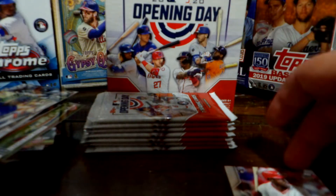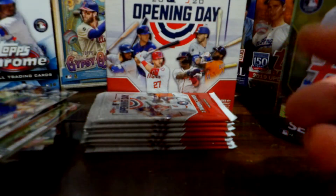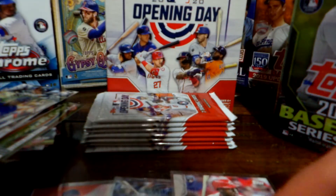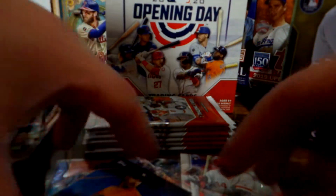After we open the Opening Day box, we're going to open this tin. The tins are definitely worth the money — they're $15 at Walmart and Target. I have quite a few of these already, which is pretty awesome. Next pack: there's an Ohtani — very good player. Sean Murphy, Orlando Arcia, Matt Chapman — he's on the A's — and another sticker of Justin Verlander. Pretty good cards there.